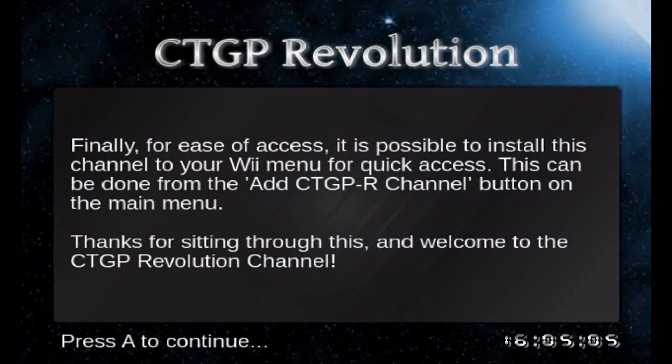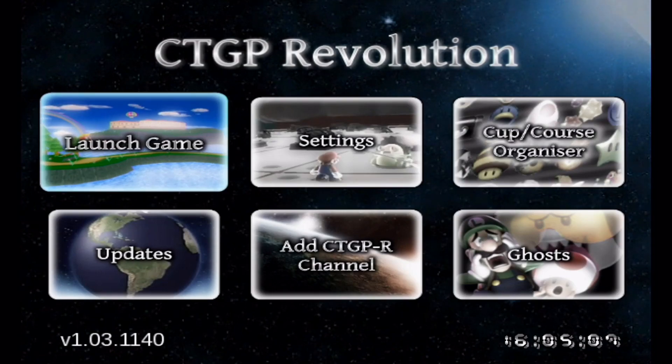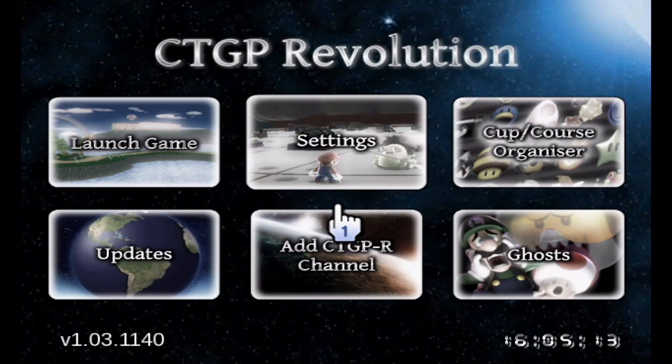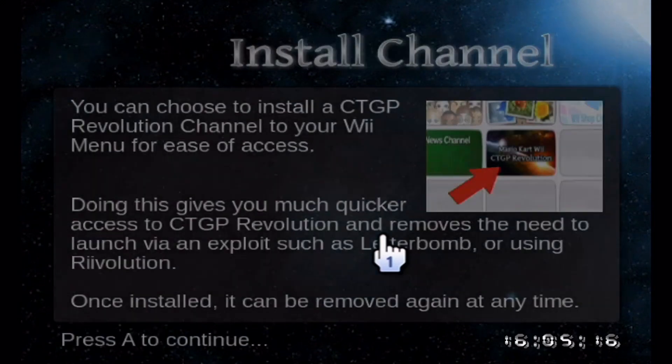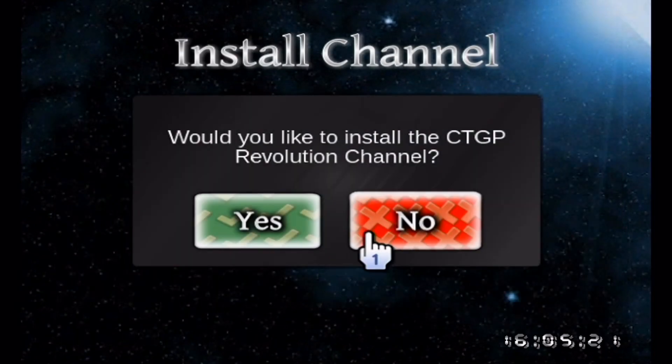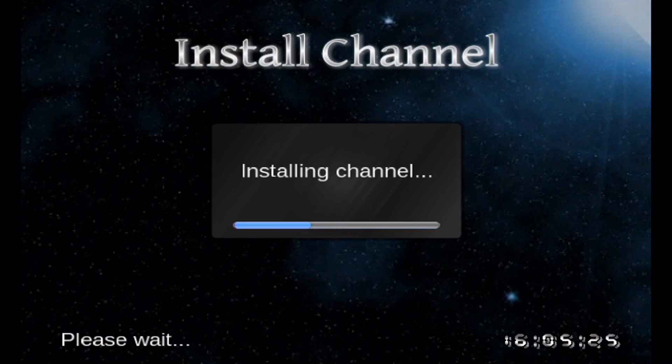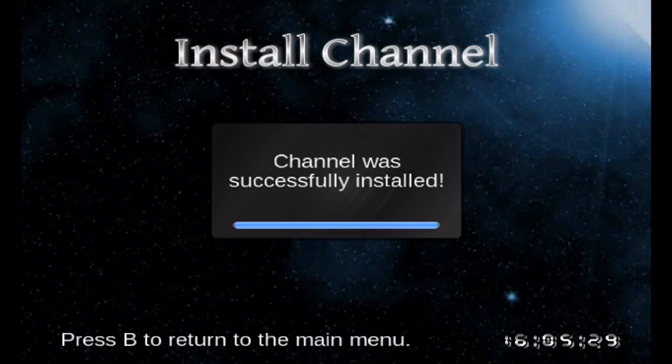Now we're in the CTGP Revolution channel. The first thing we're going to do is click on 'Add CTGPR Channel' — this puts the actual channel on your virtual Wii menu so you can skip going into the homebrew channel every time. Click yes and the channel will be successfully installed. Then go back to the menu.